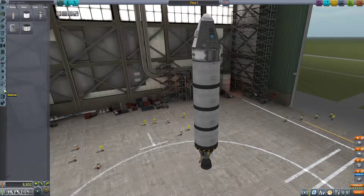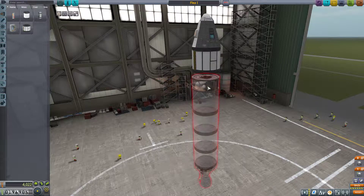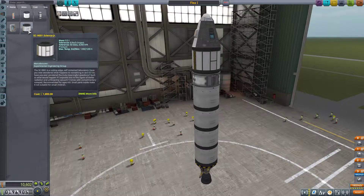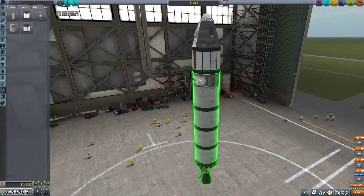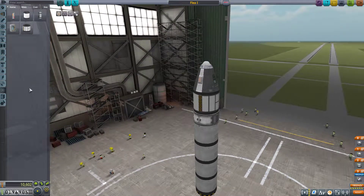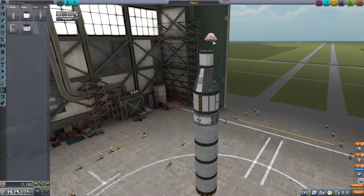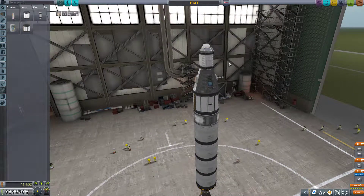We do need to get a Science Junior on here. I'm going to put that right here, because the Science Junior has a little bit less crash tolerance than the other parts. We also need to get our Experiment Storage Unit. I like to put that right below the parachute so that it has the biggest chance of surviving possible.